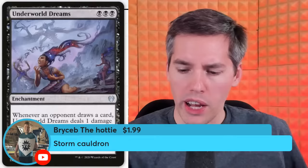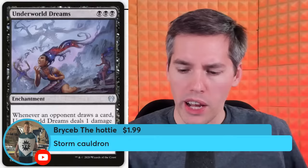First super chat from Bryce — the Storm Cauldron. Each player may play an additional land during each of their turns. Whenever a land is tapped for mana, return it to its owner's hand. That combos with Zozu! We're just building a deck as we go along here — basically making a Rakdos deck. Whenever a land is tapped for mana, you return it to your owner's hand, and if you want to replay it — you might have tapped it, taken damage from Mana Barbs, replayed it, taken another two damage. You really are not allowed to play the game.